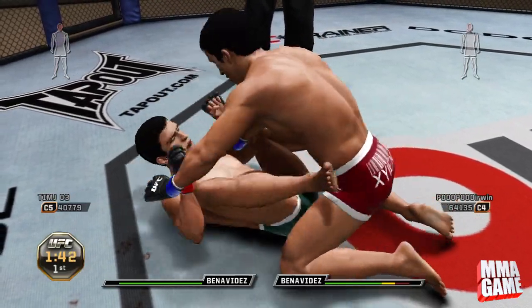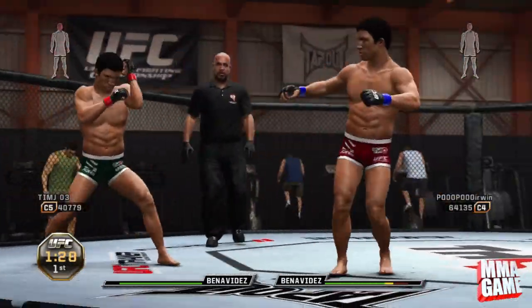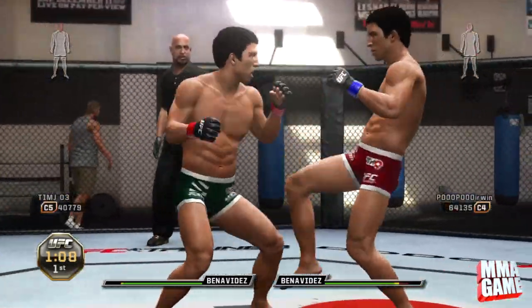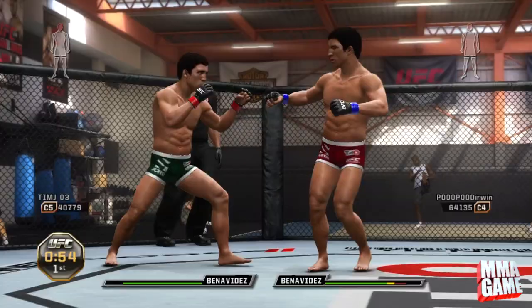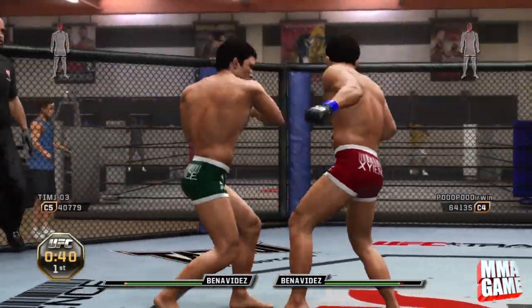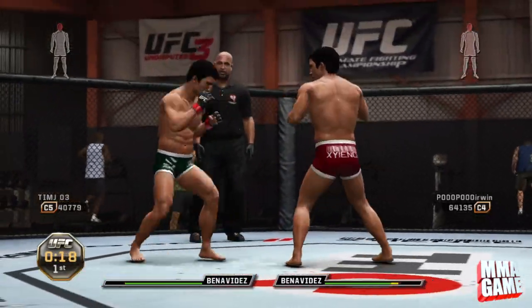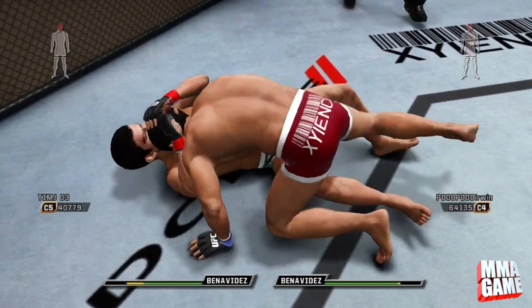One thing I'm doing in this fight on the ground and pound is mixing up the timing with punches to the body. When I was in full guard, I wasn't just going punch-punch-punch — I postured up, sat there, waited, then threw a punch, waited again, threw another one. This works really well if your opponent is trying to do major transitions. A lot of players in these player matches go for major transitions and you can really ground and pound them pretty easily.